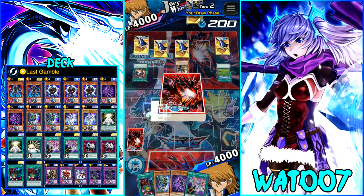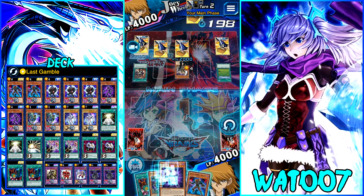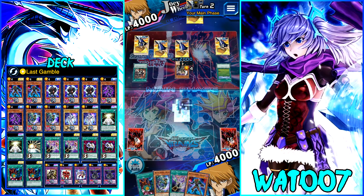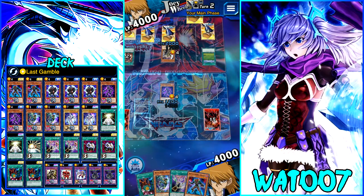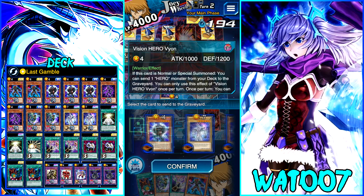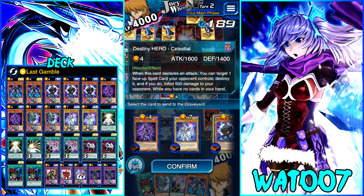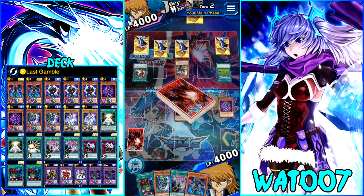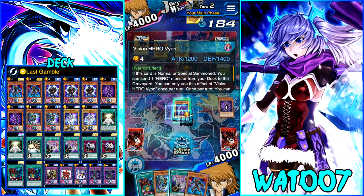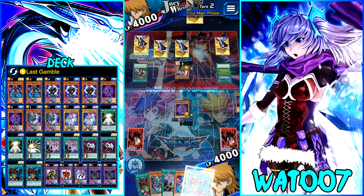There's a lot of shenanigans going on over here. We drew Decider, so we're going to play Vision Hero Villon's effect and send our other Villon to search a Polymerization from the deck. We already drew into one of our Polys and we only want to draw two, so there's no need to send another Villon. We're going to add a Poly from the deck to hand — not bad at all.